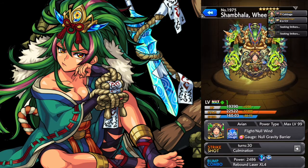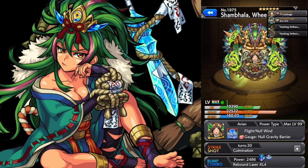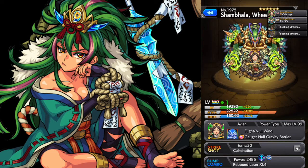They're especially good for going after weak points of bosses. Looking at the abilities: Flight and Null Wind, and then on the gauge is Null Gravity Barrier. Flight and Null Gravity Barrier is a very versatile Null ability set, so she can go to lots of different missions. Null Wind is still not very useful, but there will be certain cases where that is useful.